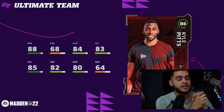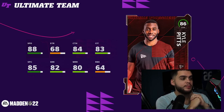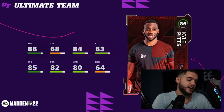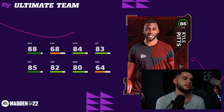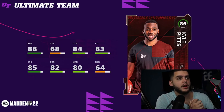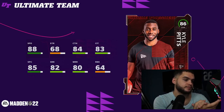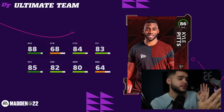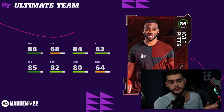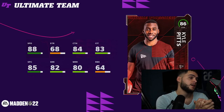Kyle Pitts had to be this high. Yes, the card by itself besides the speed — everything is kind of average — but that speed at tight end is something people don't fully understand. The fastest tight end in the game is usually Darren Waller at 84 speed. Kyle Pitts gets plus four speed on him. It could be weeks — maybe a month — before another tight end sniffs 88 speed. It would basically take a Waller upgrade or an Evan Engram upgrade, and I don't suspect either getting a card within the first month of Madden.